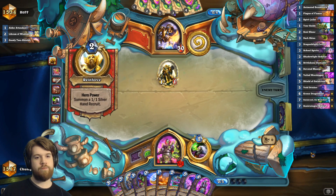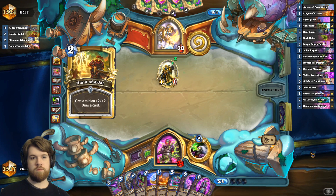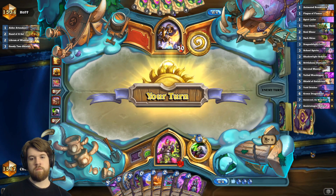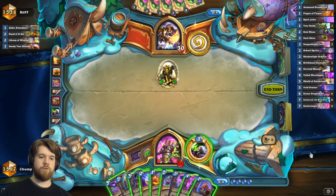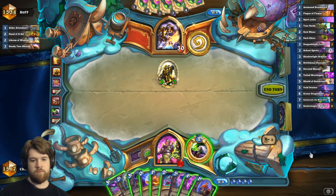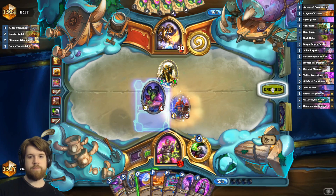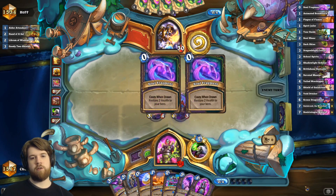Reporting for duty. Nice 3-3. Oh, I guess that's spirit jailer plus shadowlight scholar — seems like a reasonable turn.